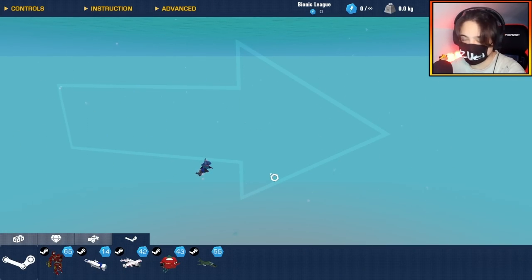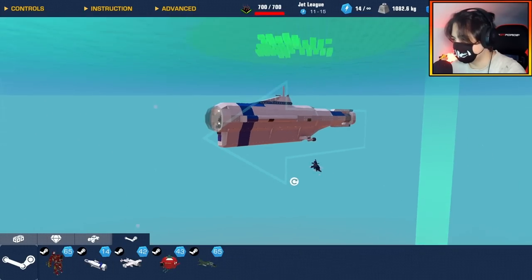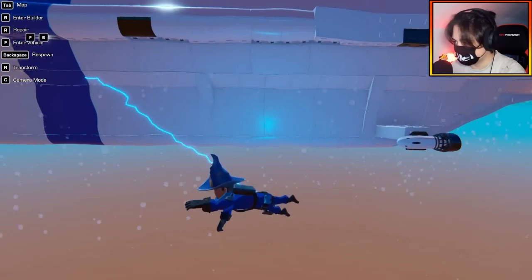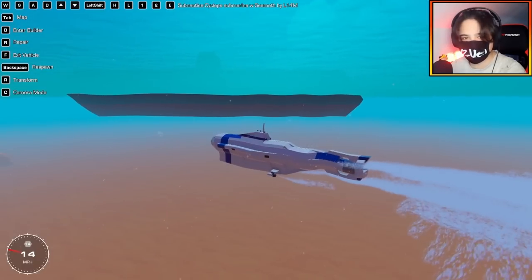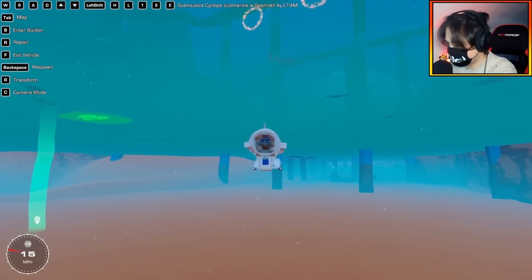Next up we have a creation inspired from a game — the Subnautica Cyclops submarine with Sea Moth. This is game-accurate to the Subnautica Cyclops with the Sea Moth inside. Let's spawn it in. Wow, it's exactly 700 complexity — that's crazy. It looks so detailed. Arrow keys is buoyancy and it's got pretty much basic controls for a submarine. This is actually quite impressive.